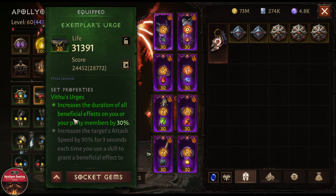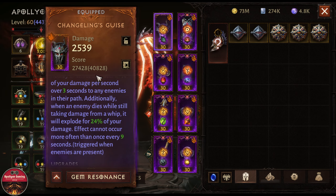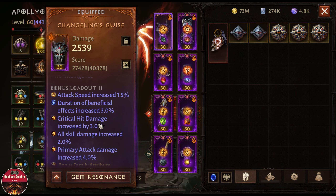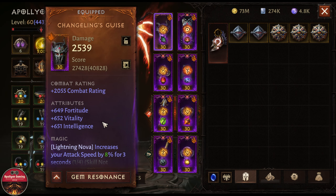I would highly recommend everyone stacking a lot of beneficial duration on your gear pieces from the reforge — having beneficial duration increase on all eight pieces — and then going with skill damage and critical hit damage. That is going to help you a lot. For the set pieces, the headpiece is for Scorch, which shoots ice shards at frozen or chilled enemies.